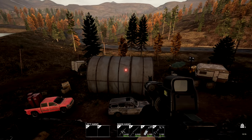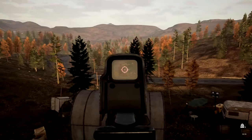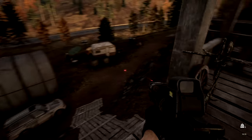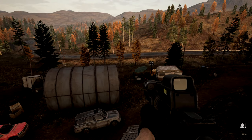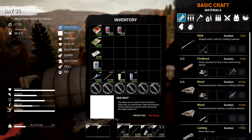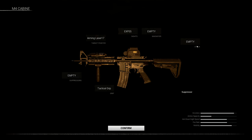And as you can see, I found the laser sight for this thing, which is awesome. Still no suppressors yet - there is space for a suppressor, a stock, suppressor, and magnifier. I don't know if these are in the game or if they'll be coming later on. I haven't found them yet, I don't know where they are.